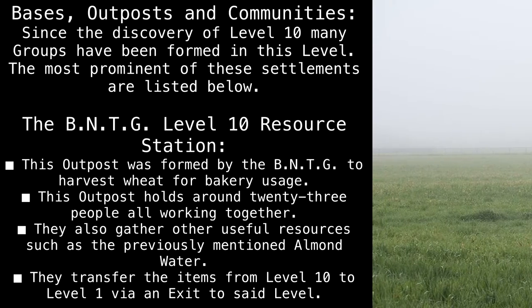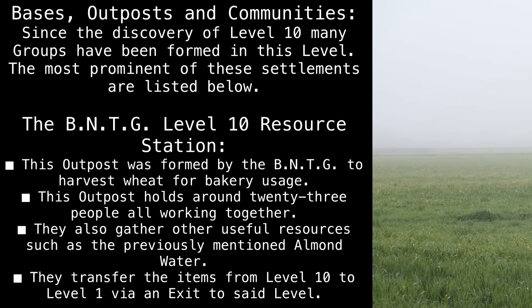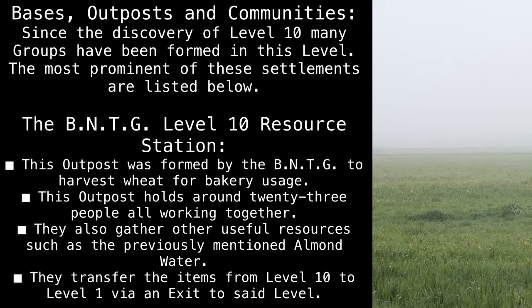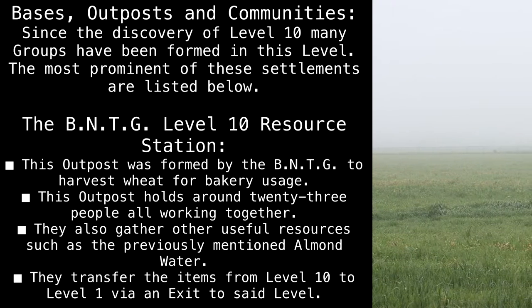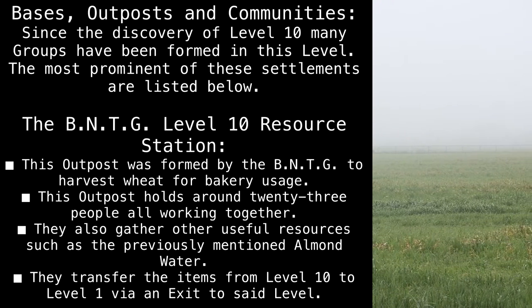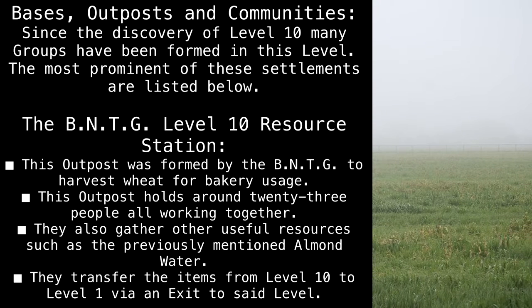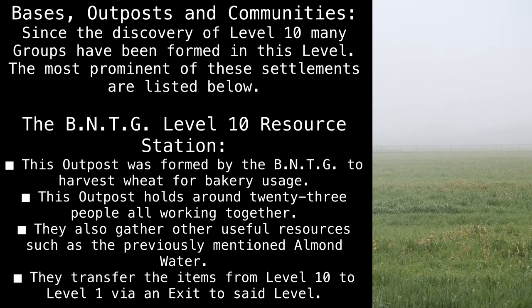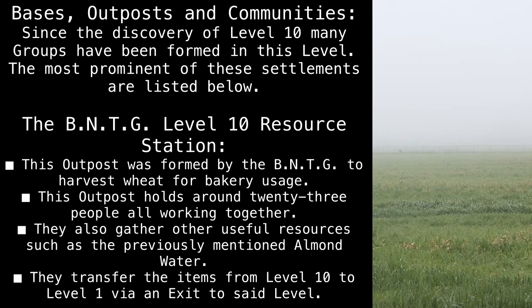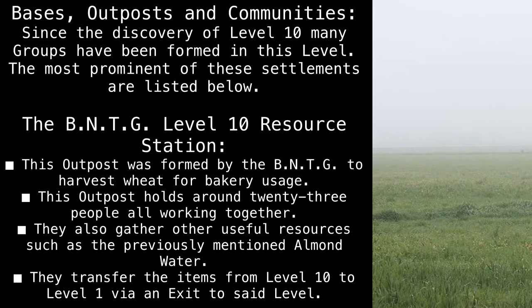Bases, Outposts, and Communities. Since the discovery of Level 10, many groups have been formed in this level. The most prominent of these settlements are listed below. The BNTG Level 10 Resource Station: This outpost was formed by the BNTG to harvest wheat for bakery usage. This outpost holds around 23 people, all working together. They also gather other useful resources, such as the previously mentioned almond water. They transfer the items from Level 10 to Level 1 via an exit to said level.